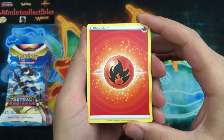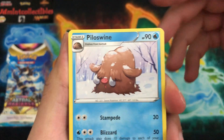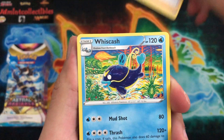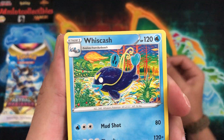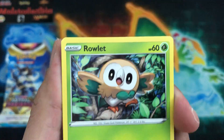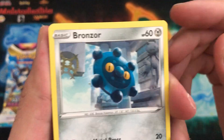Here we go, first look at Astral Radiance. We have Palacewood — I'm going to go through the first couple cards a bit slower just so we can check out all the brand new artwork. We have Wishcash with that really cool artwork, Ponyta that looks absolutely amazing, Rowlet, and Bronzor — really cool art there.